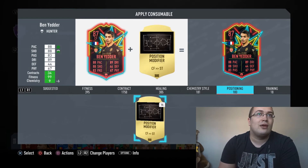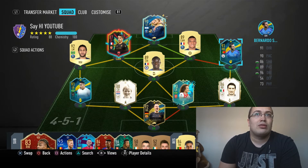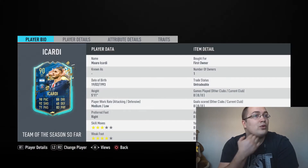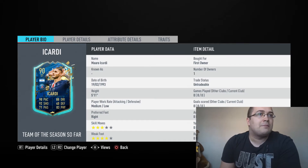Our team is pretty stacked but Ikardi gets the strong link to Mbappe and obviously the link with Bernardo. Other than that, Bernardo is playing on eight chemistry and so does David Luiz — everyone else is on ten. He's got three-star skills, four-star weak foot, which is pretty sweet. He's four days older than me. His attacking and defensive work rates are medium-low, which will be interesting.